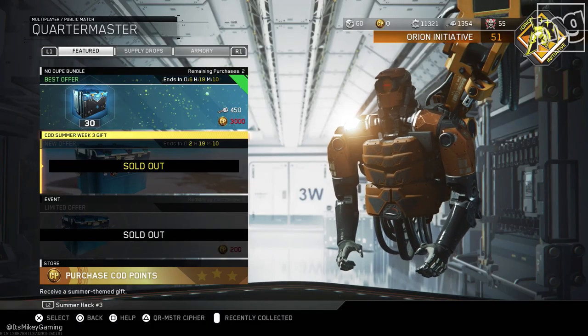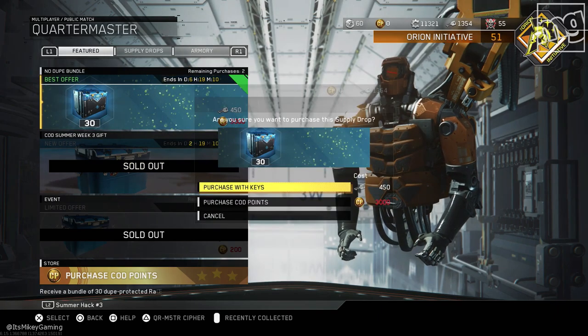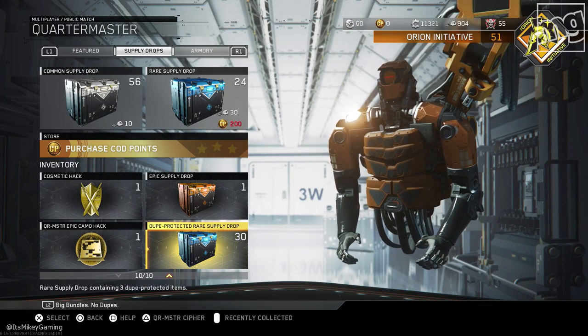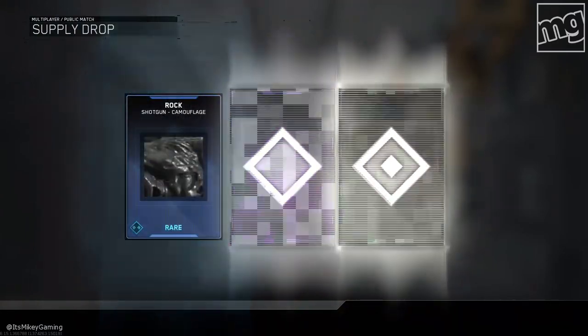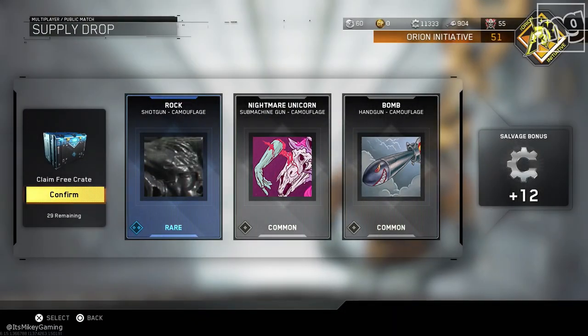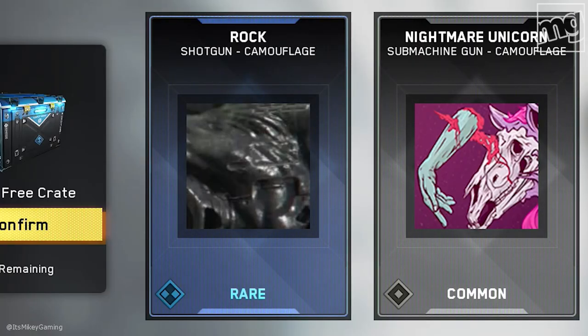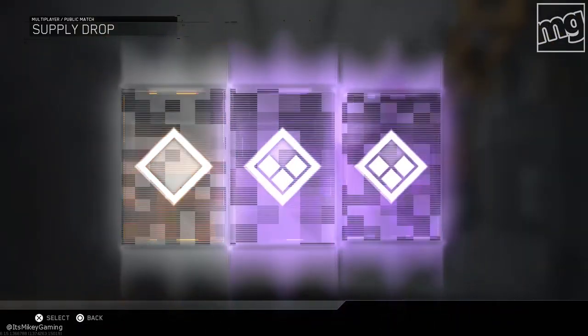Let's just open this up so you guys have an idea of what can happen. Let's go ahead and buy it. Here it is — it pops up down here in your inventory. 30 supply drops. What are we getting? 90 new items. It's probably going to be a bunch of camos I don't have. Two camos and that wonderful rock camo. Rock camo — man, what I always wanted.